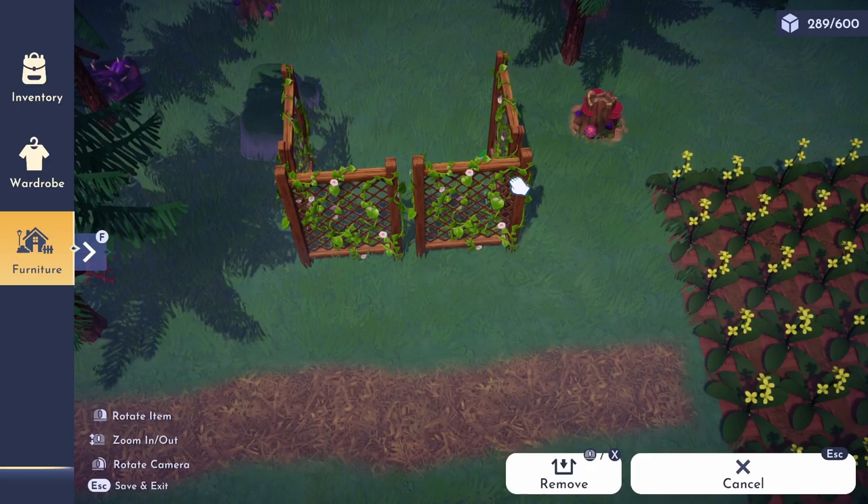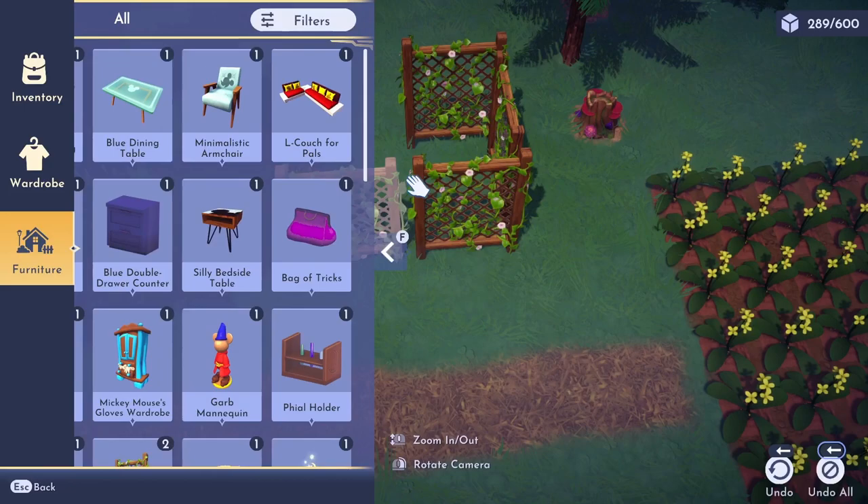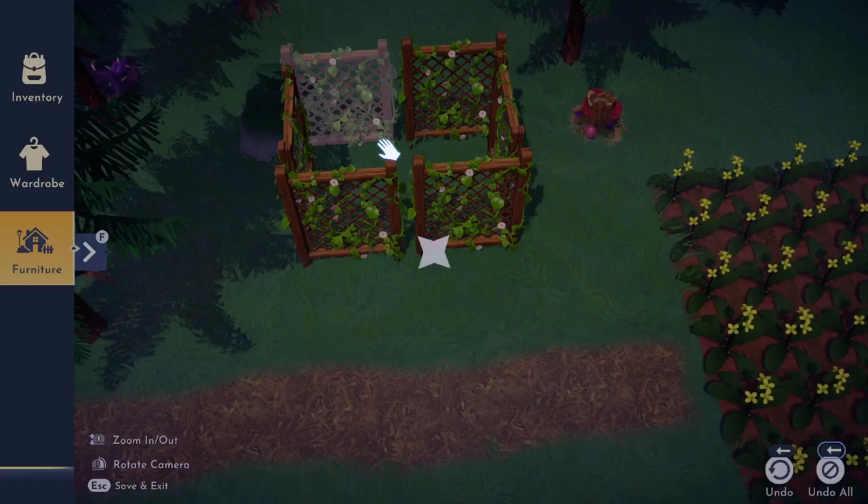Exit the furniture menu and your companion should be trapped. As long as you don't fast travel out of the area, your friend should stay put until you are done harvesting.